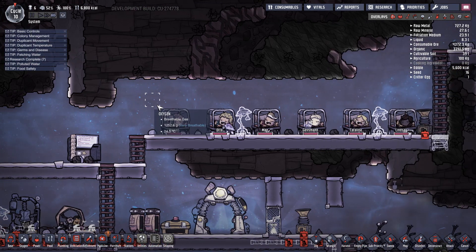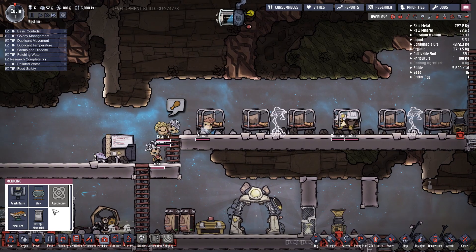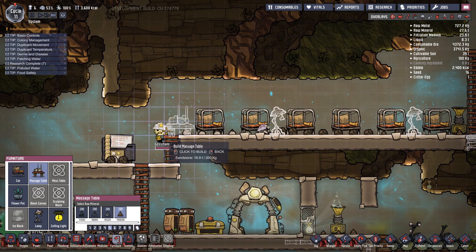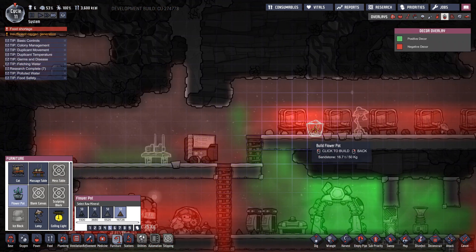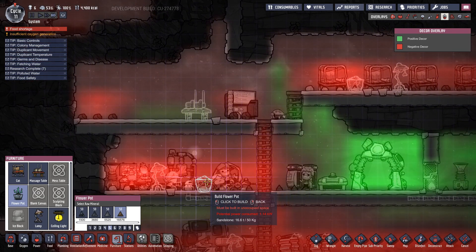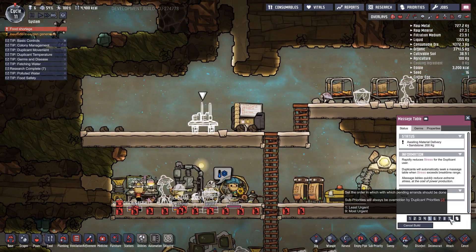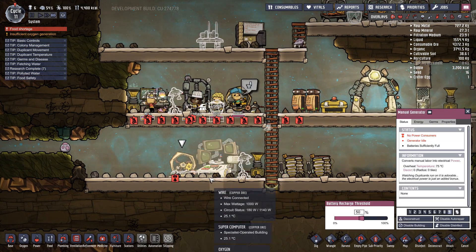Stress is quite high for Lindsay - how do we make Lindsay's stress a little lower? I do know how we do that - we go to furniture and we go to massage table. Let's get that down here. Maybe we'll get a couple of flower pots in just to try and keep people a little happier. Let's get that built quickly, but not maybe as quickly as these.